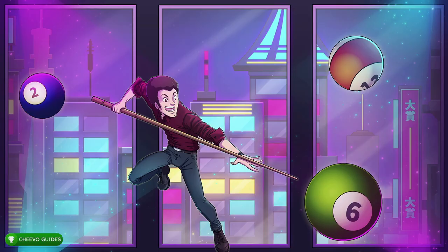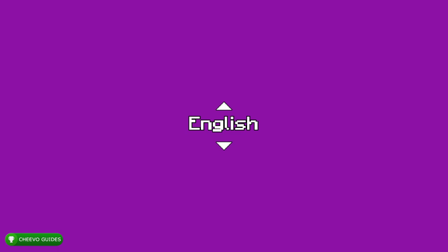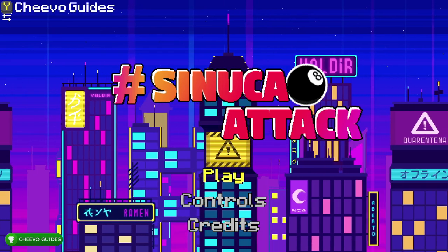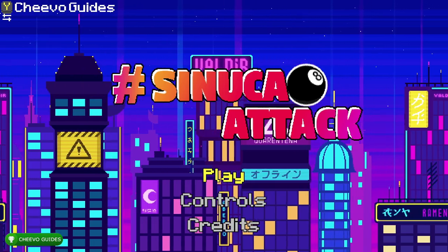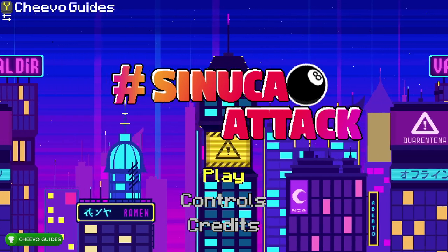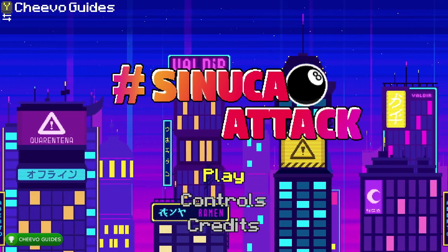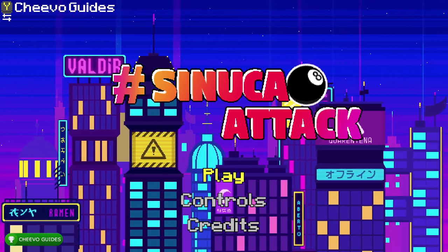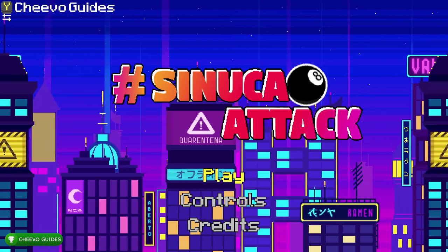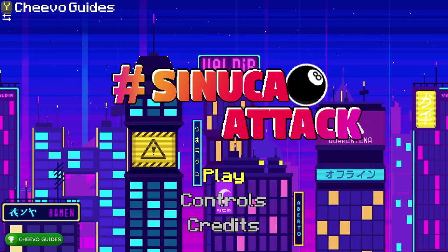Welcome back, guys, with another achievement guide. Today we're going to be focusing on Sanuka Attack. This game is a puzzle platformer with a twist of billiards or pool. It is published by East Asia Soft and developed by Nox. It just released for $4.99.